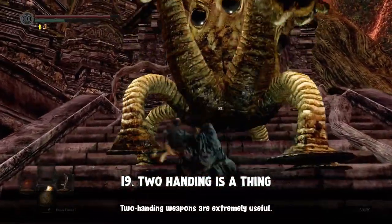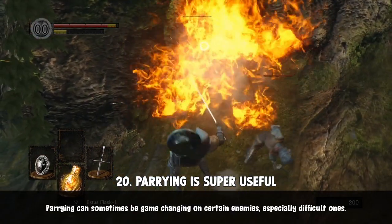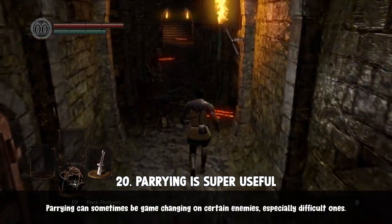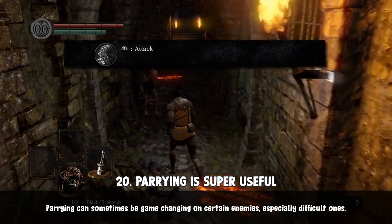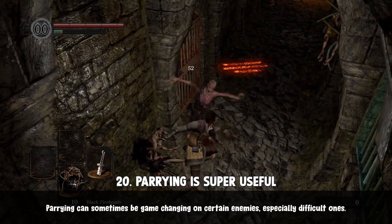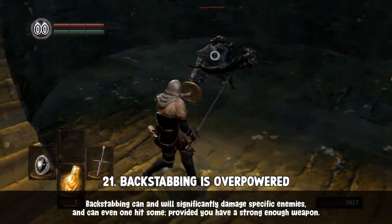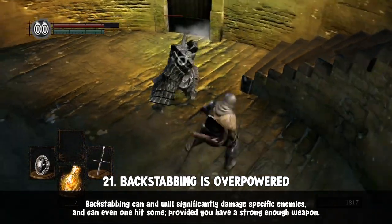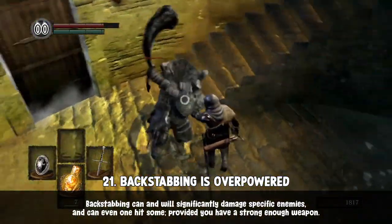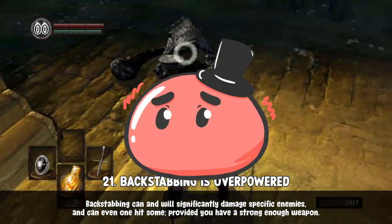You can two-hand your weapon for more damage. Learn how to parry — there's a good tutorial at the beginning of the game, so as long as you read it and do what it asks, you'll be fine. You can also backstab enemies by circling around them and attacking from behind, resulting in a powerful stabbing attack. Note that this doesn't always work on all enemies.